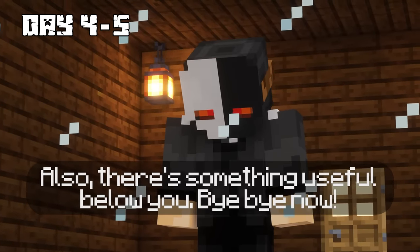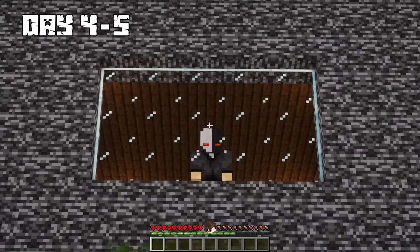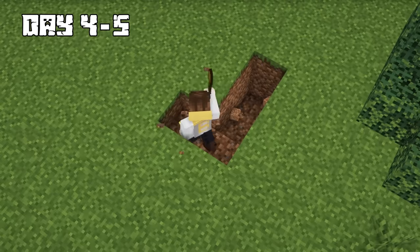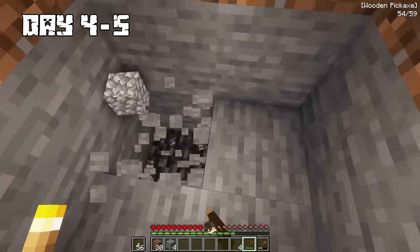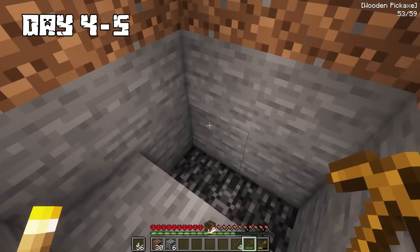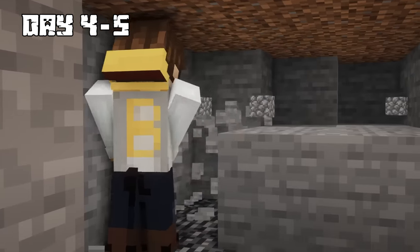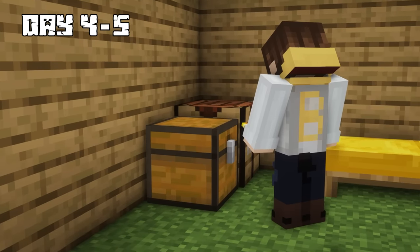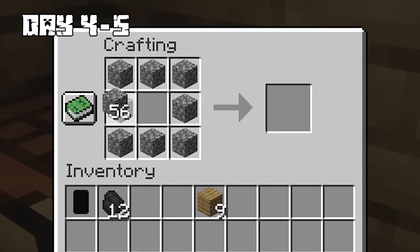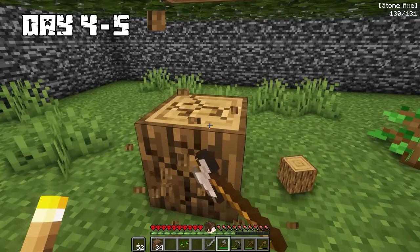The Puppet Master mentioned there's something useful below me, then left. So I made a shovel and tried digging down to find a way to escape, but hit some bedrock and couldn't keep going. My plan wasn't working, so I got back up and made some stone tools — a pickaxe, axe, and sword. I then made some furnaces and chopped more wood to make a chest.